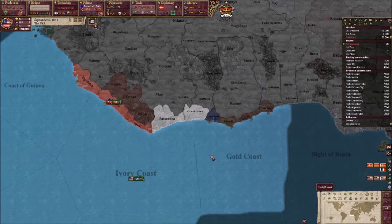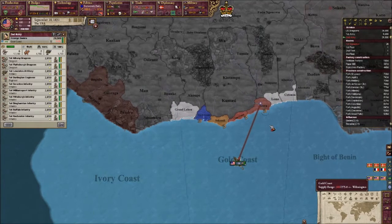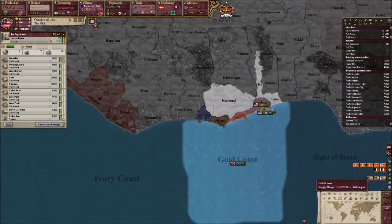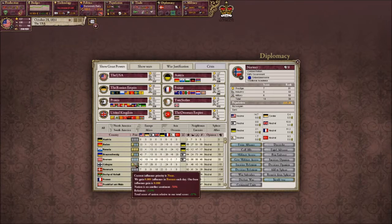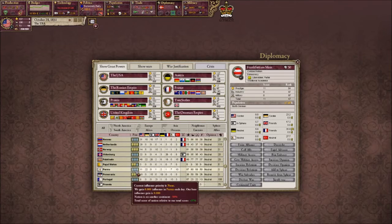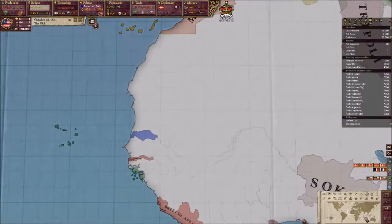And we'll invade and take it for our own and gain a colony. Hopefully they won't put up too much of a struggle, those Danish. We will deal with the Duchy of Anhalt - increase opinion. Frankfurt and Saxe-Frankfurt.